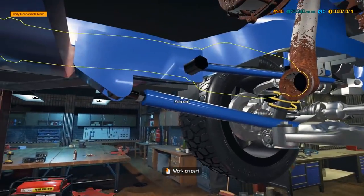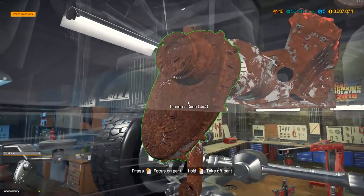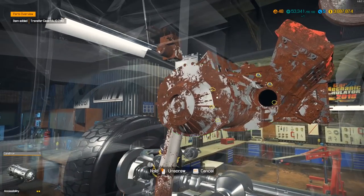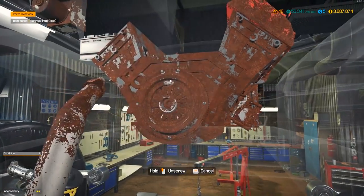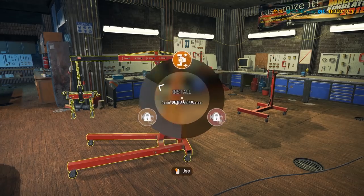As you guys can see, it has a lift kit and everything on it - you can actually see the lift kit pieces. I think it was a fender mod or fender piece we put on it that gave it actual lift kit suspension pieces, which is really really neat. And there we go, that's taken apart.